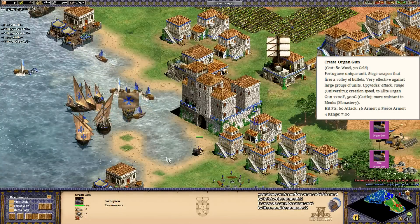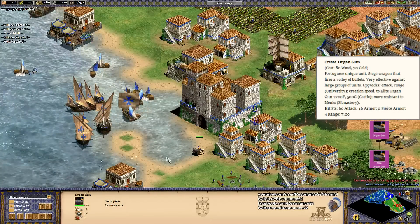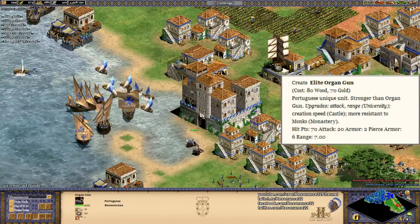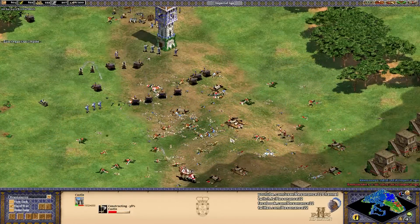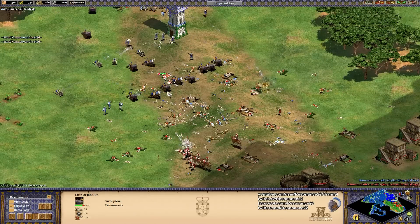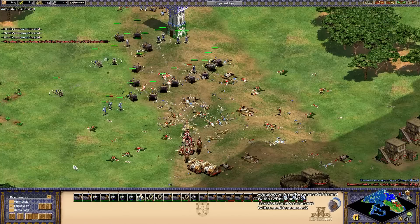The Organ Gun is a ranged siege unit that fires a volley of bullets which deal damage in an area. It can only be created at the castle, and it costs 80 wood and 59.5 gold. The small gold discount is from one of their civilization bonuses, which I will cover later in this video. The Organ Gun is considered to be a gunpowder unit, and you can imagine it as a massive hand-cannoneer that deals damage in an area. This unit is also quite similar to the Scorpion, but it is more expensive and a bit more survivable.